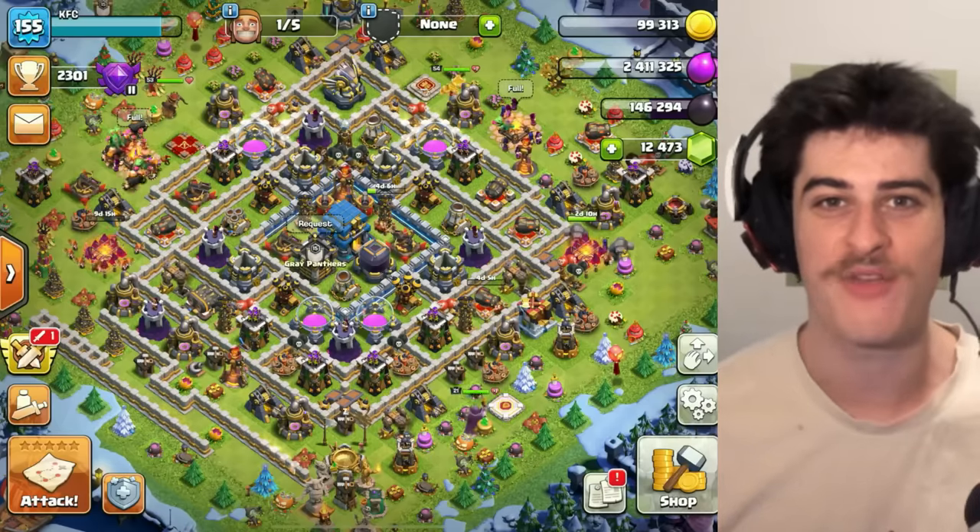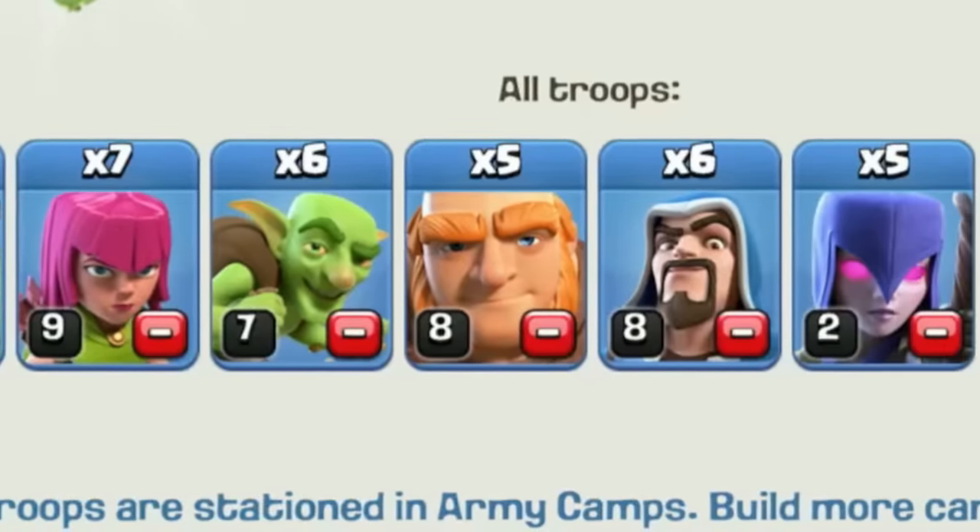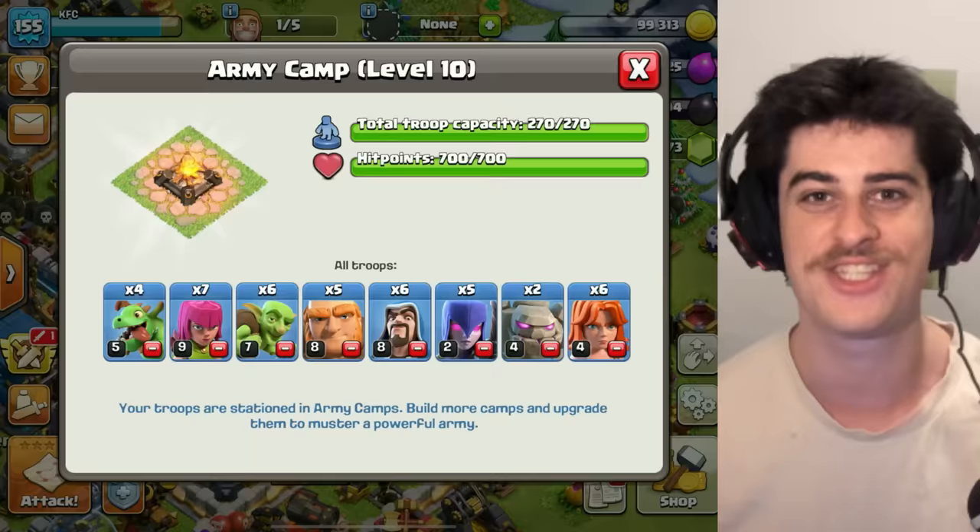Of course, today we'll be going for the go wee wee on her giant vag attack strategy. As you can see, I have the golem, wizard, witch, baby dragon, archers, giant, valkyrie, and goblin trained up for today's attack.